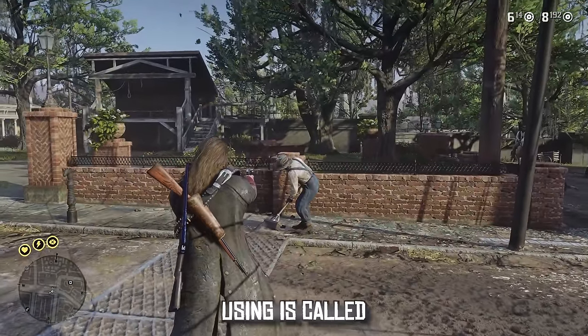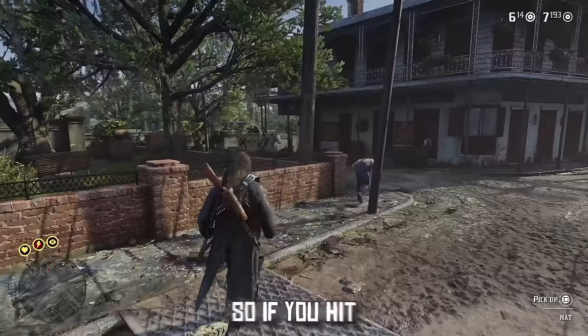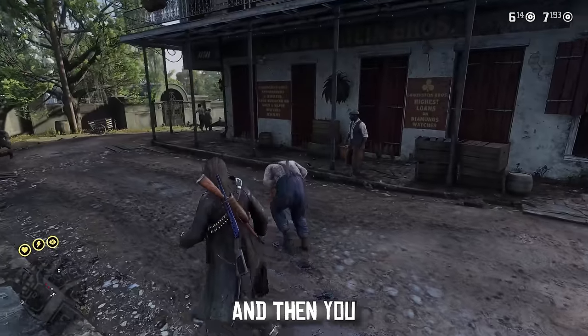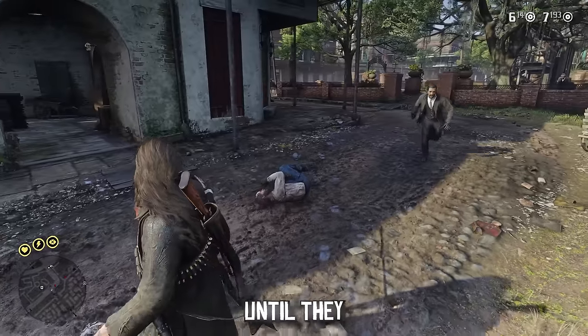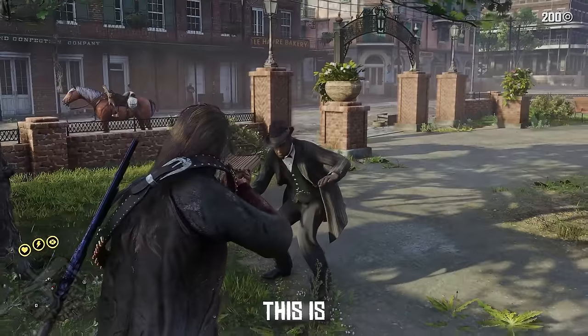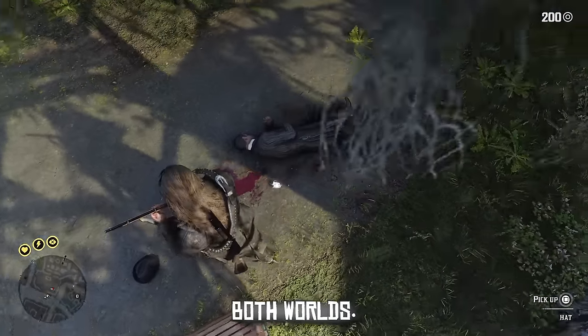Another mod we are using is called Head Bleed, and this basically bleeds every head that you shoot. So if you hit a headshot, that head will bleed no matter what, and then you can slowly watch your NPC just struggle until they eventually bleed out. This is also compatible with Euphoria mods, so you can get the best of both worlds.